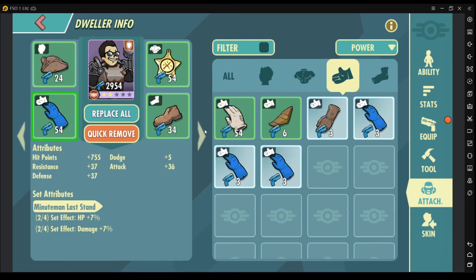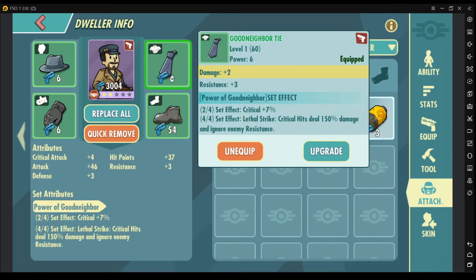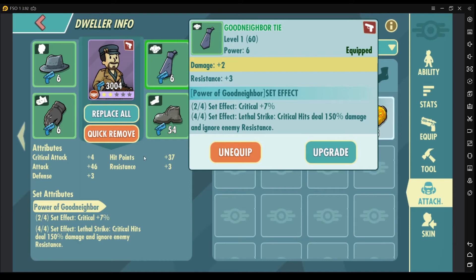Another item I'd like to discuss is the set effect. There are two set effects you can get for every attachment. The first set effect is triggered once you get two out of four equipped, and the second set effect is triggered when you have all four attachments of the same kind equipped.